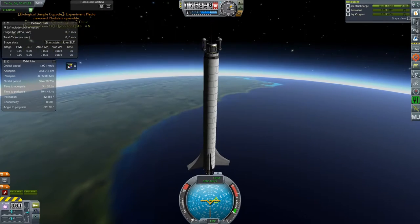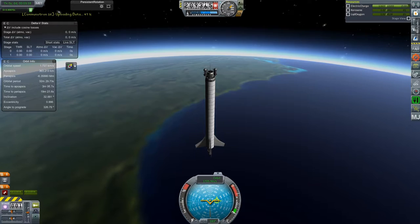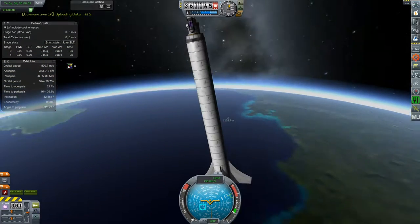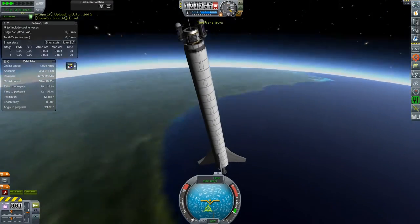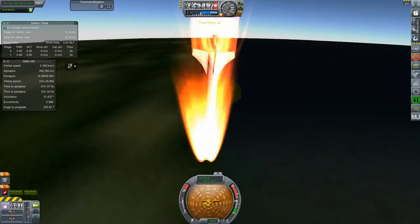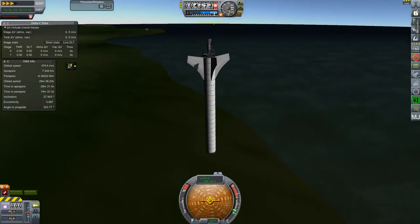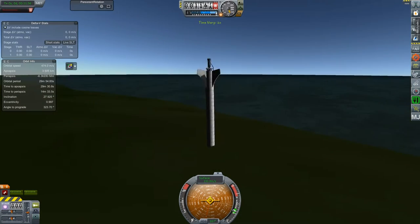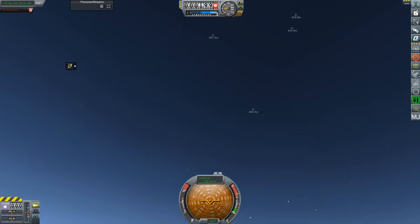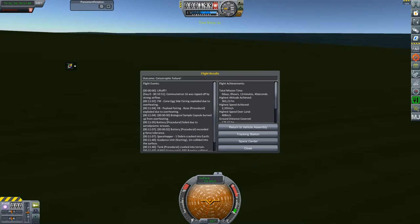As you can see, we have a payload here which has now been exposed to the extreme environment of space. This is a scientific mission. I didn't try to recover anything, I just transmitted everything. There are some biological samples, as we get through the atmosphere here and just smash into the ground. Another successful mission - everything seems to be a success right now.